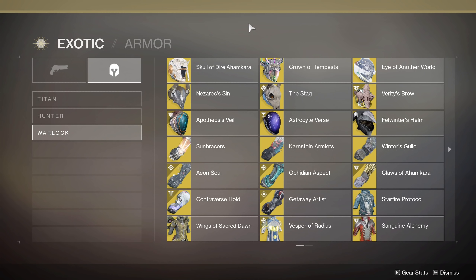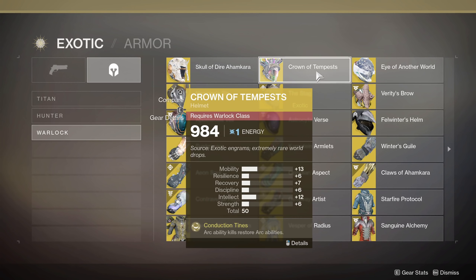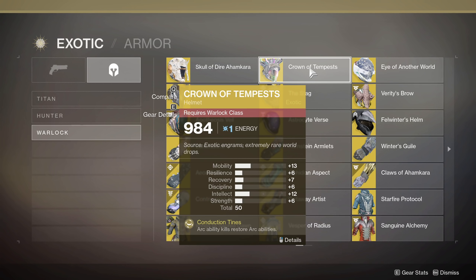Now let's get to the Warlocks. Crown of Tempest — arc ability kills restore arc abilities, so it's a pretty nice perpetual cycle. For your arc super Storm Trance, if you cast that one you're going to have it for even longer. If you pair this with top tree arc Warlock, you're going to have Arc Web, so your abilities are going to potentially get you some energy back on top of that. And if you do Transcendence paired with Crown of Tempest, your Storm Trance super lasts forever. Definitely a good way to run arc supers.